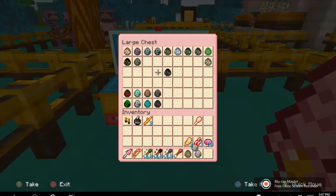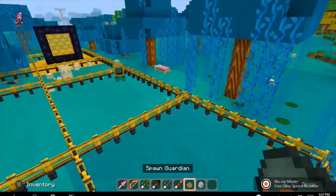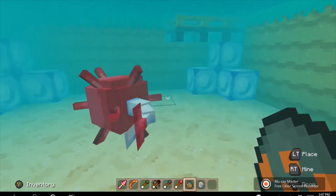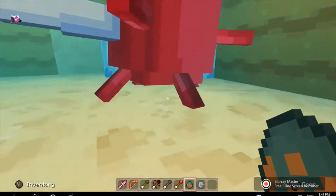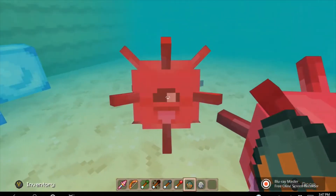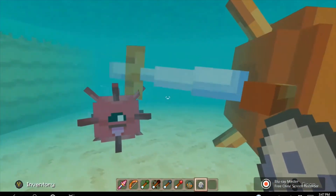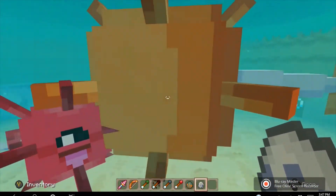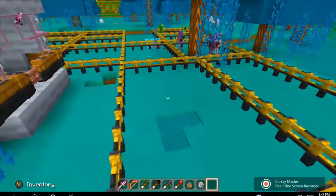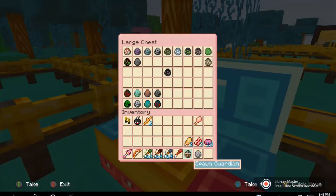Let's do the guardian and the elder guardian, because they're basically the same thing but one's the king or queen. This is a guardian — this red thing. I don't know what it is, but it's kind of cute. It makes very weird noises. This is the elder guardian, which is way bigger — those things were big.